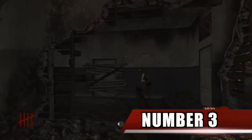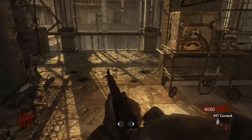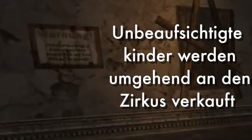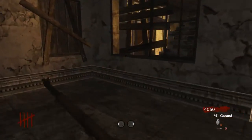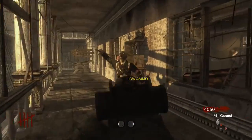Number 3. In the Zombies map Verruckt, on the end of the balcony that the player sees when they first come up the stairs on the American side, there is a poster. When translated from German to English, it says: unattended children will be immediately sold to the circus.